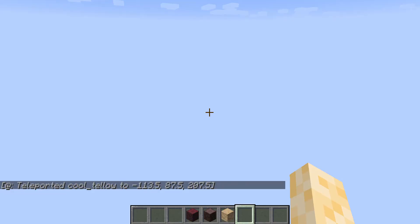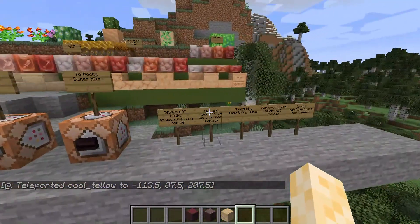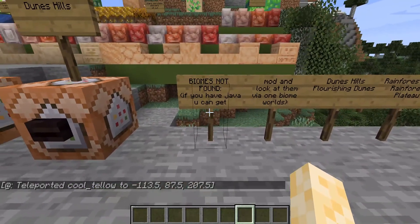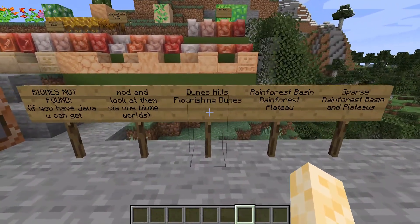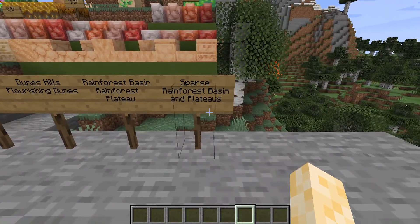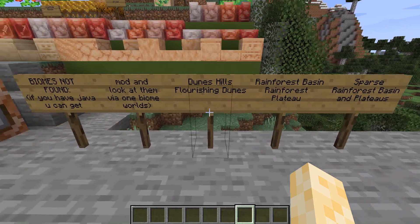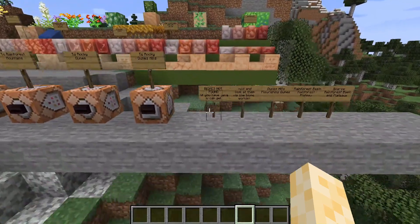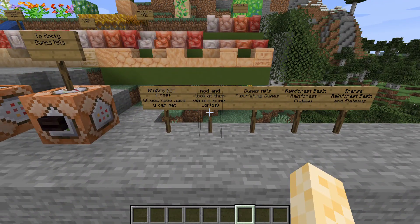That was the atmosphere overview. But before we go, here are the biomes that were not listed. If you have Java and you like mods, you could find these using a locate command. There are the Dunes Hills, Flourishing Dunes, Rainforest Basin, Rainforest Plateau, Sparse Rainforest Basin, and Sparse Rainforest Plateaus. Dunes Hills is self-explanatory — just the Dunes but hilly. Flourishing Dunes is probably just the Dunes but with a lot more trees.